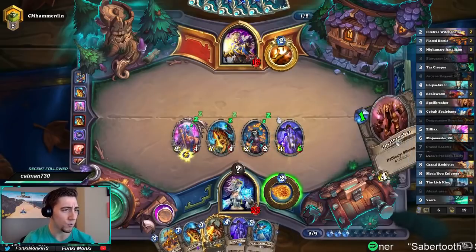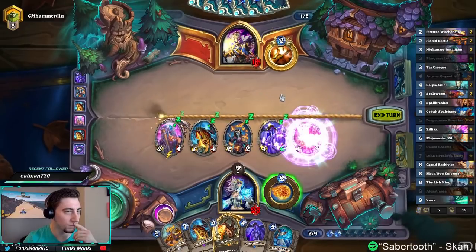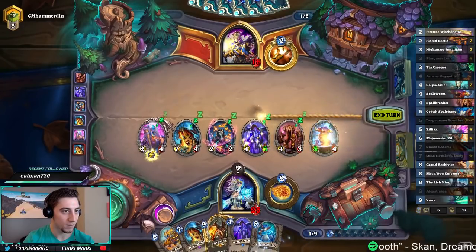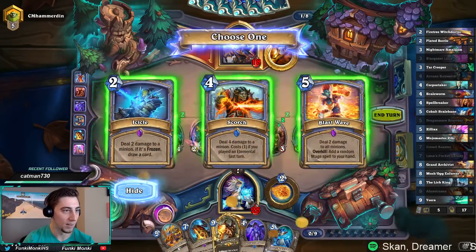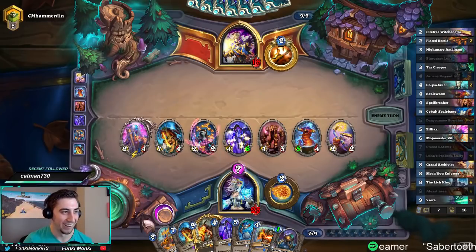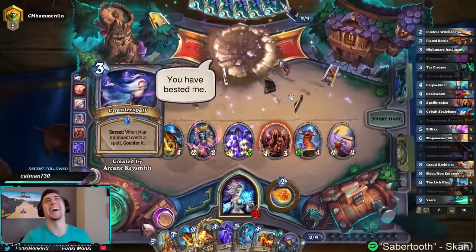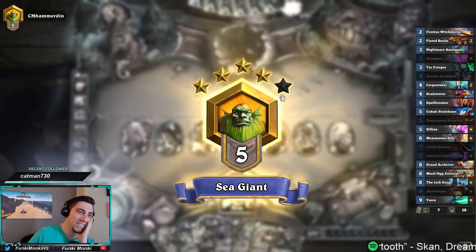Mojo Master Zeehee? Come on, Mojo — if I get Mojo Master Zeehee that'd be perfect. I guess we're not that lucky. Alright, we've got to go fast. What a turn! All of this for nine mana. If he tries to Psychic Scream, we've got the Counterspell. That was hilarious.